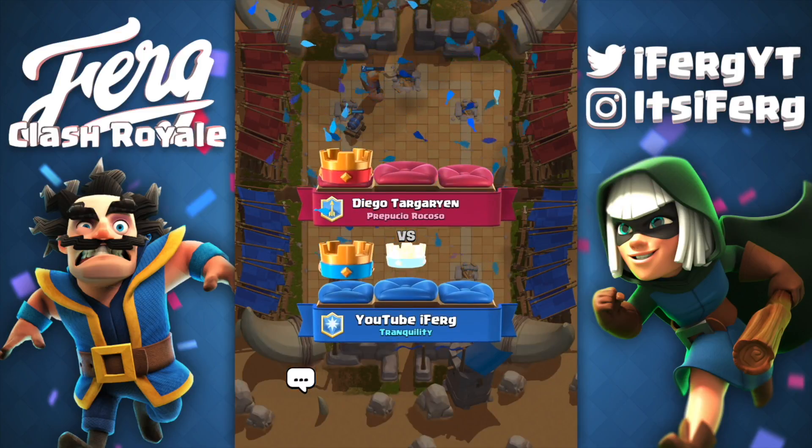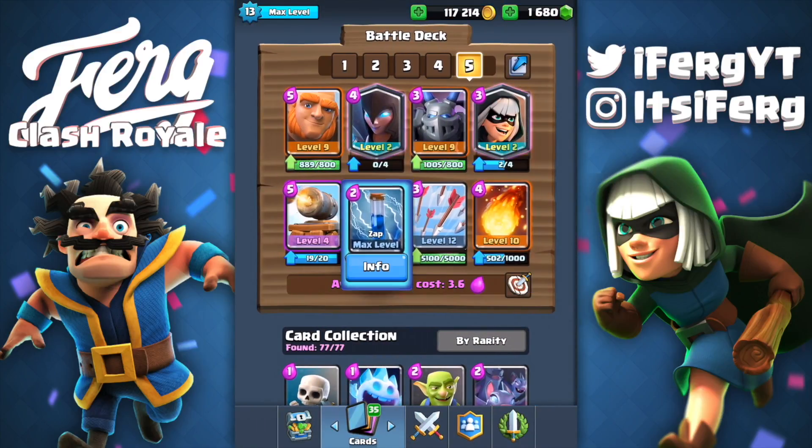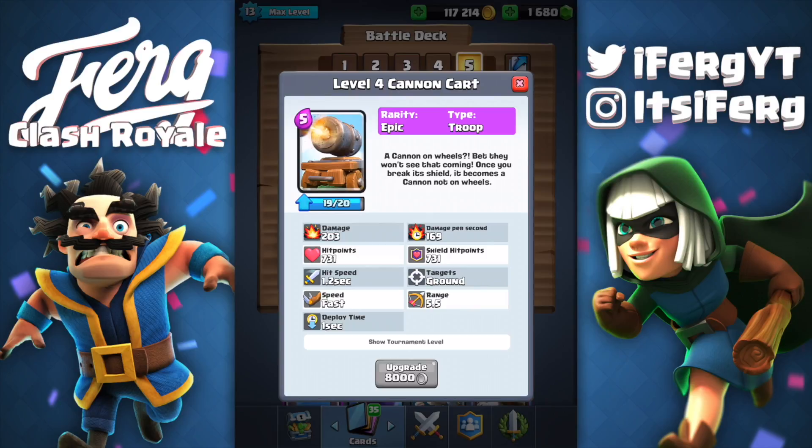This deck is pretty damn lit — it's a little bit of an underdog deck but it's honestly really fun to use because cannon cart spices things up. I've never seen people use three spells in this meta. Zap really does get you out of a lot of situations with goblin barrel. Arrows get you out of those situations too, and then you've got the fireball. We've got the three spell combo, the mega minion to target air, the bats from the night witch to target air.